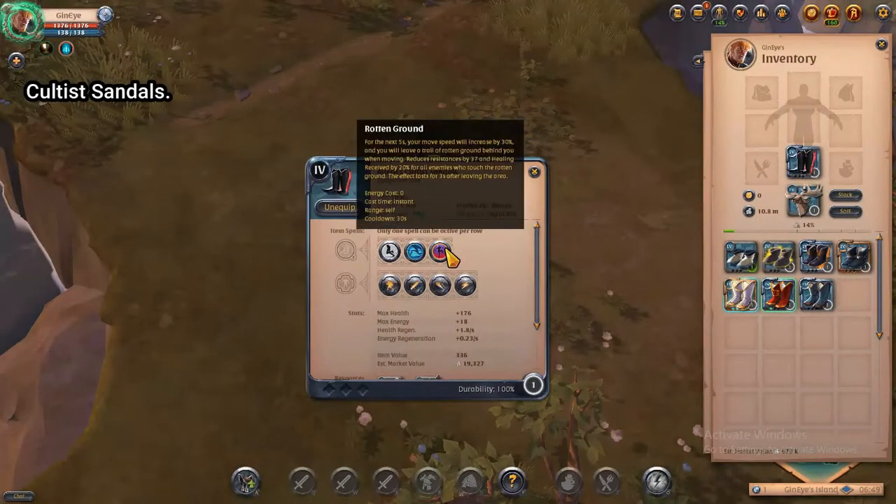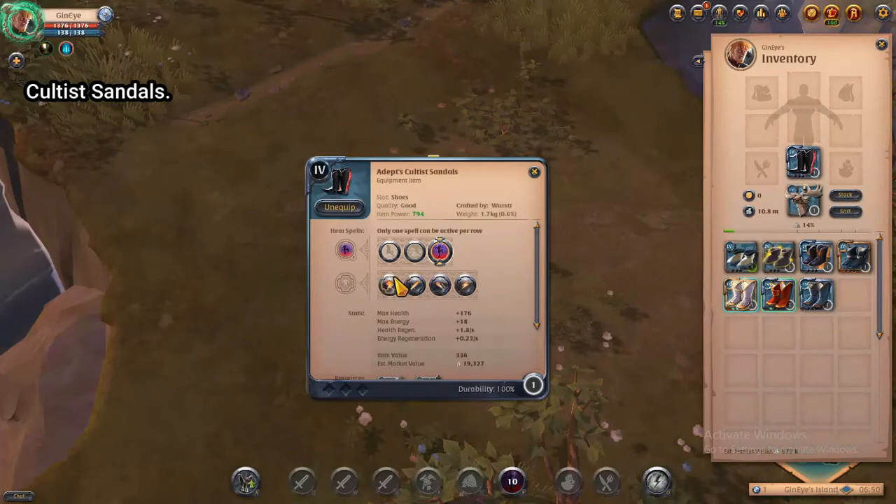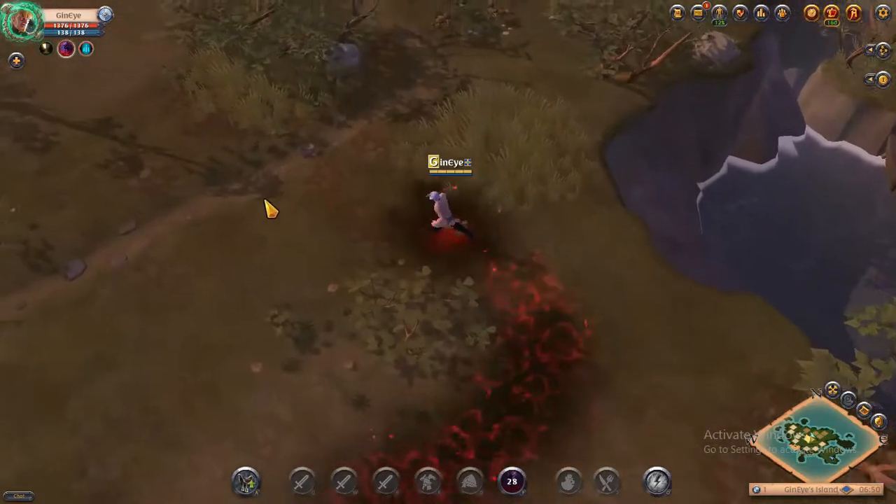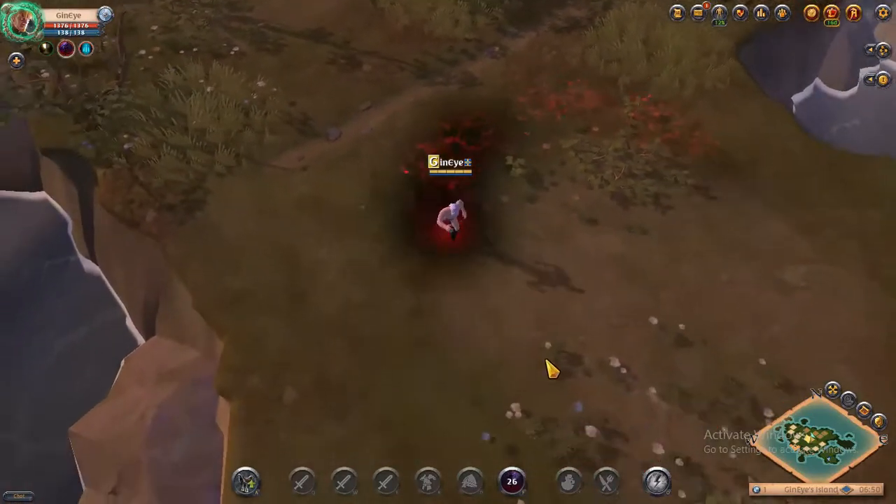Callative Sandals: for the next 5 seconds your movement speed will increase by 30%. When you run you will leave a trail of rotten ground behind. If any enemies touch that rotten ground, their resistance is reduced by 37% and healing reduced by 20%. This effect lasts for 3 seconds.